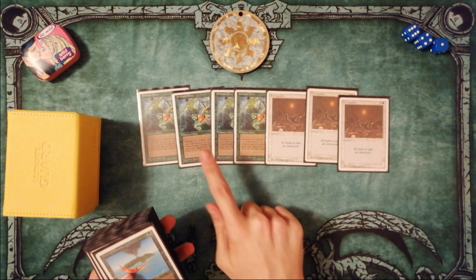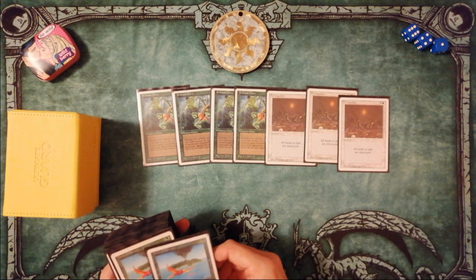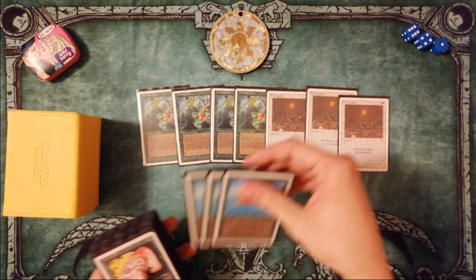The main idea of the deck is to fast put into play the best green creature in Oldschool, then destroy all lands with Armageddon and don't give opponents a chance to come back.